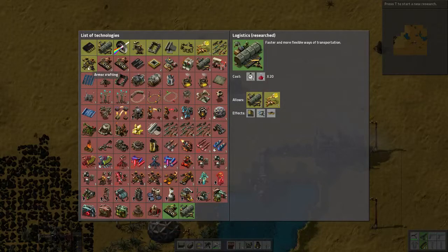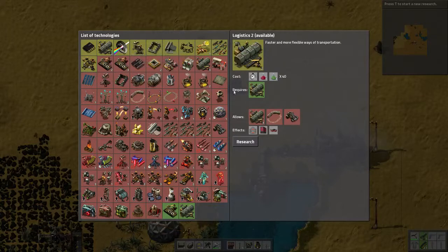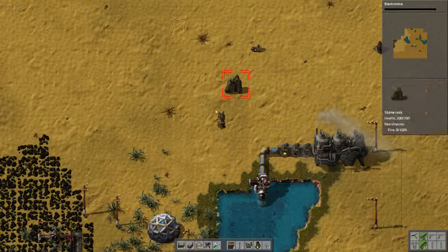We finished — we opened up logistics, which gives us a railway, and an automobile — that's cool. I kind of still want to work on my automation at this point, so I think we're going to go that route.